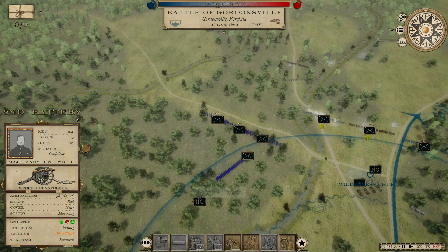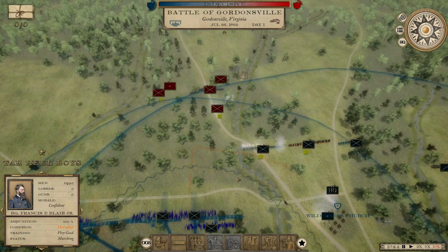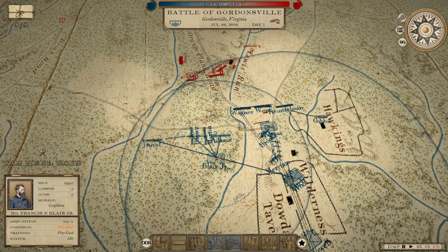Blair's Tar Heel Boys are coming in, 11,000 strong. Once they get in position, we'll move them up — we might not be able to wait for that though, it looks like he's starting to move.